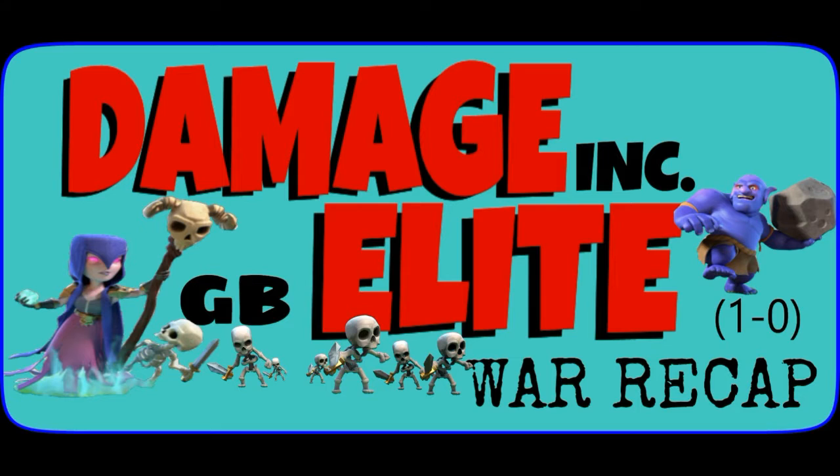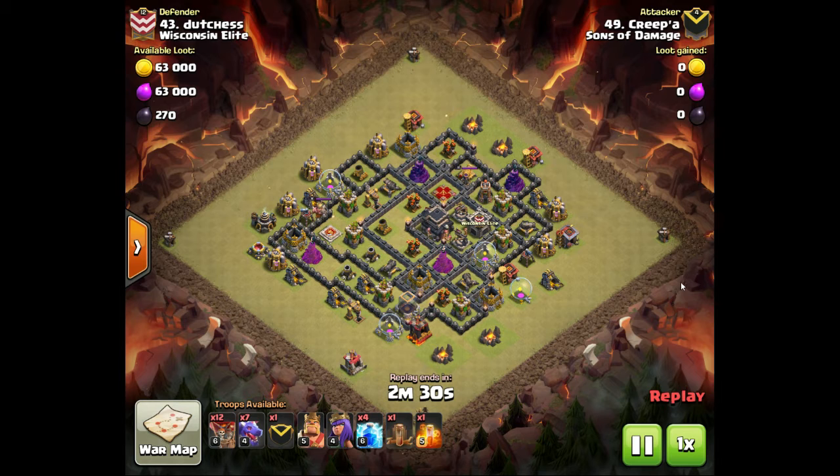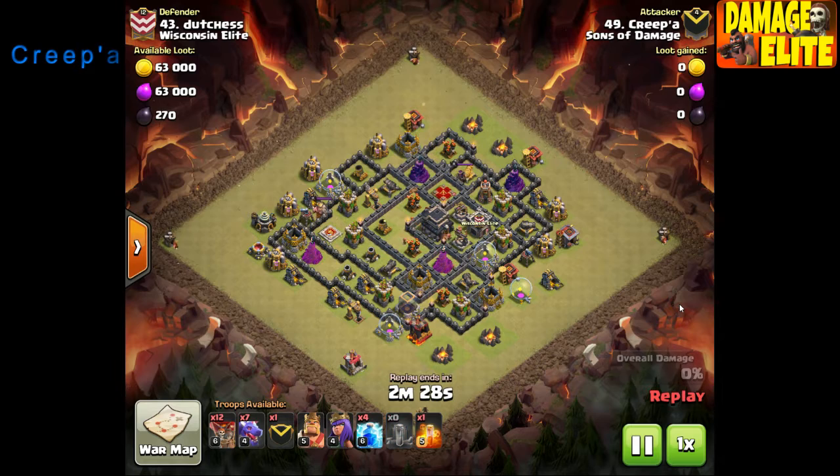Welcome back to the channel everybody, Easy here doing a war recap. Damage Inc. GB Elite — another 50/50 war, one of our conjunction wars. We're calling it 'Damage Elite' whenever our clans get together. Kind of like the sound of that. We're actually playing a clan called Wisconsin Elite, so elite versus elite.